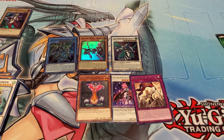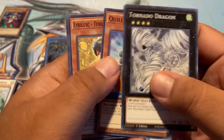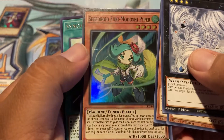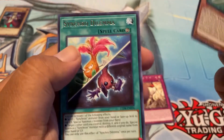Let me know if you guys got the Bubbleman lost art promo and what did you guys end up buying. Tornado Dragon — common. Oh, that's cool! Global Hedgehog, Speedroid Fuki Modoshi Piper, and Synchro Dilemma.